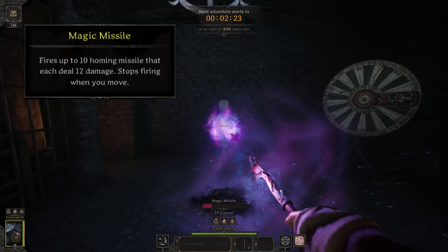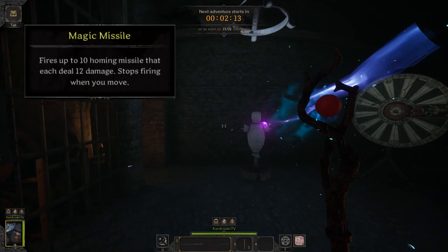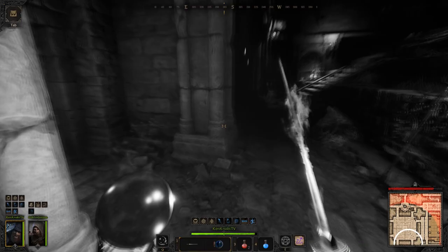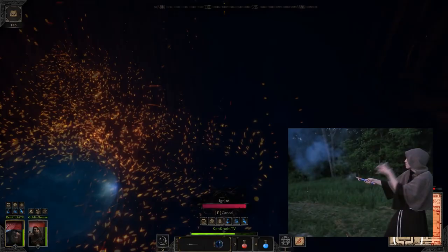Magic Missile fires up to 10 homing missiles that deal 12 damage each. You must remain standing still while casting this spell — moving will cancel the channel. This is considered an arcane spell and works with the perks Arcane Mastery and Arcane Feedback. Magic Missile is easily your highest DPS ability and you will use it to kill mobs and players alike. Its best applications are sneaking up behind somebody and machine-gunning them in the back, or spraying down a target advancing on your position. These missiles are classified as projectiles and benefit from headshot damage, though they move very slowly, making its effective range short.